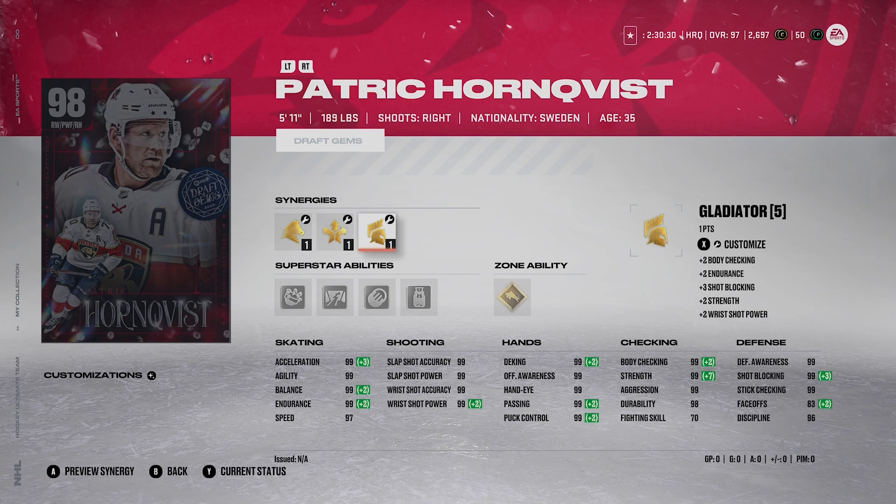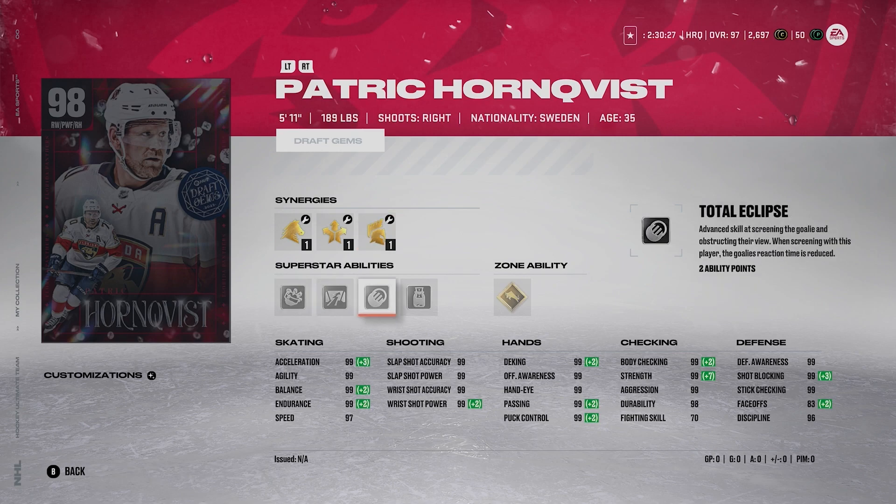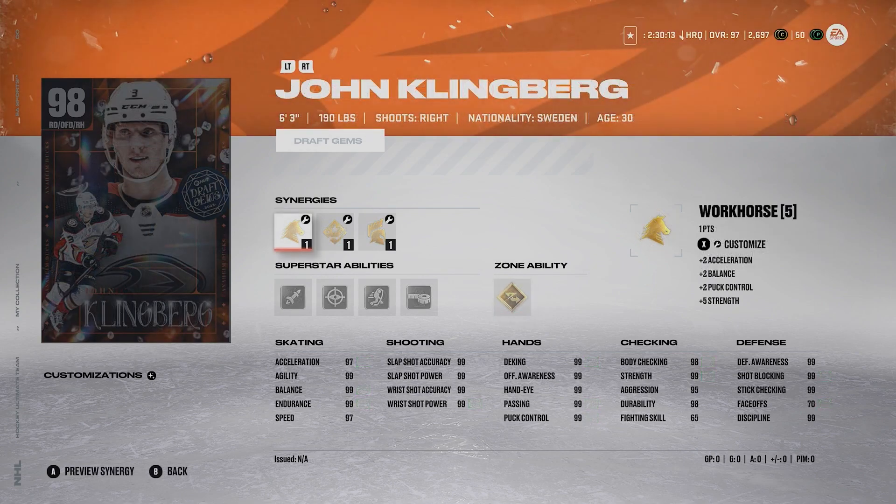He's got silver no contest, close quarters, total eclipse, big tipper, and gold truculence. If you want to have fun with him, maybe activate gold truculence and just run around crushing people — I can understand that. But other than that, Hornqvist for me comes in at number 9.